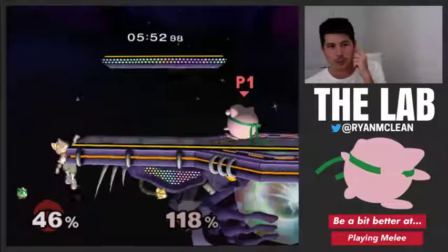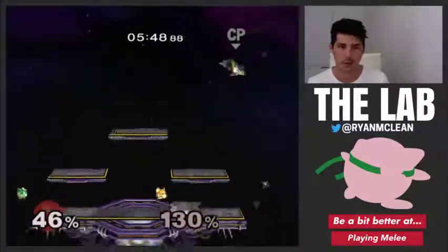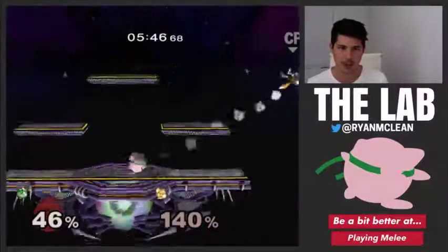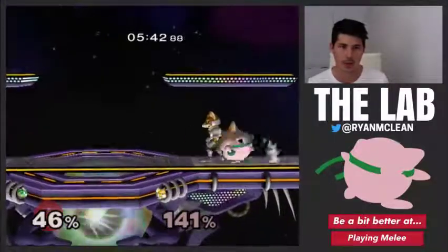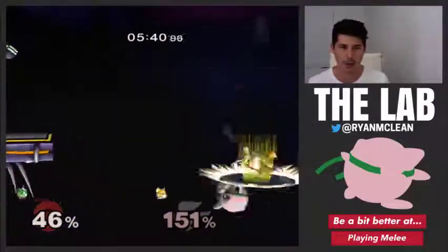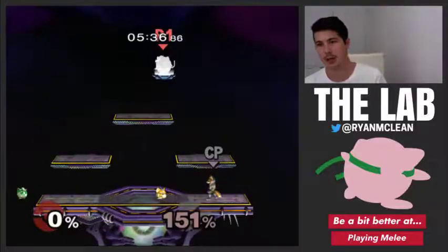That is how you practice edgeguarding on 20XX against Fox. You're going to have to work out the best position to have him in so you can save that state and practice those edge guards. I really want to work out how I can get Fox to DI up high, but I haven't quite worked that out yet.